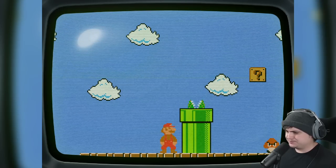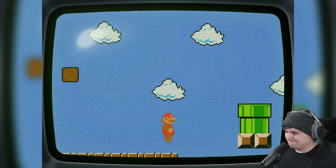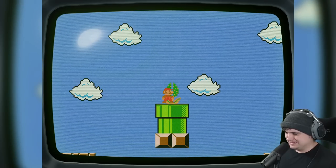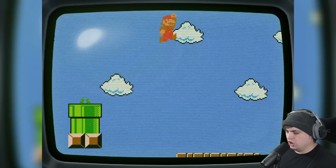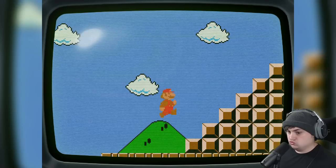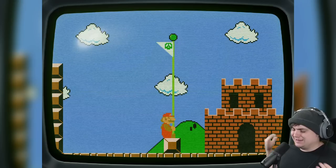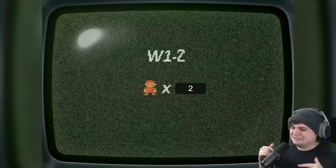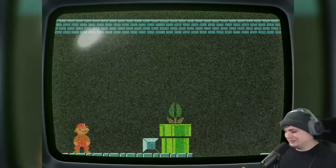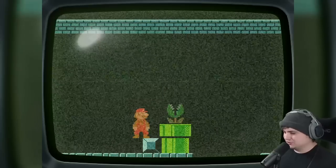There's a lot of little platforming. I want to save all my lives because we have no idea what's in store. I should have probably just ran for it — go go go — and flagpole! Easy first level, no problem. Did you expect anything different? World 1-2.